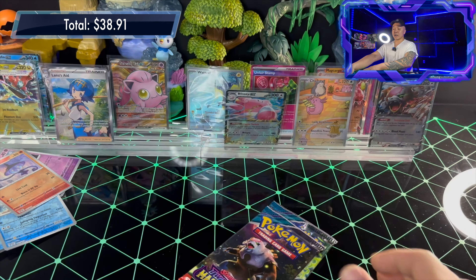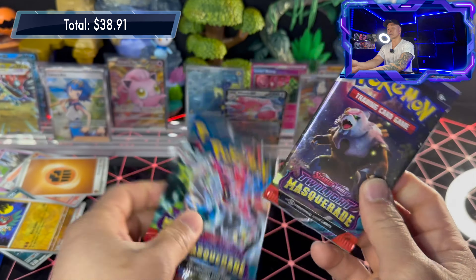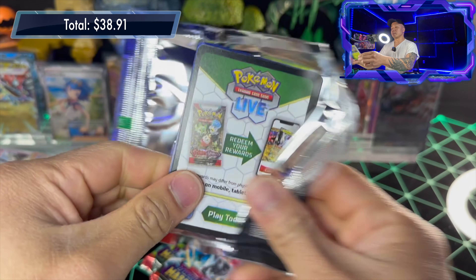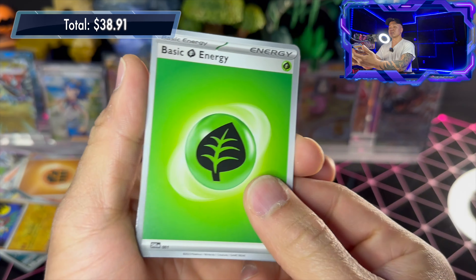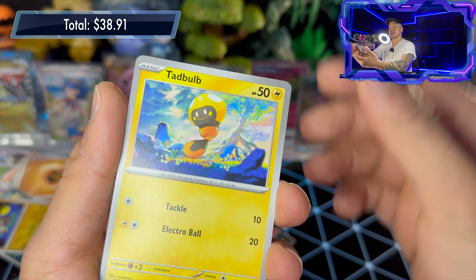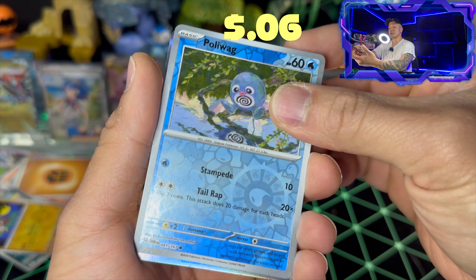Pack thirty-two: basic fighting energy, Slugma, Swirlix, Toadscool, Applin, Melodic, Eridops, Perrserker, Whirlipede reverse holo, Hawlucha reverse holo, and Teal Mask Ogerpon. Three packs left — one of them has to be the special illustration rare. Going with the Blood Moon Ursaluna next. Pack thirty-three: basic leaf energy, Phantump, Froakie, Slugma, Toadscool, Handheld Fan, Morpeko, Cornerstone, Lana's Aid reverse holo, Poliwag reverse holo, and Frosmoth — that purple bird again.